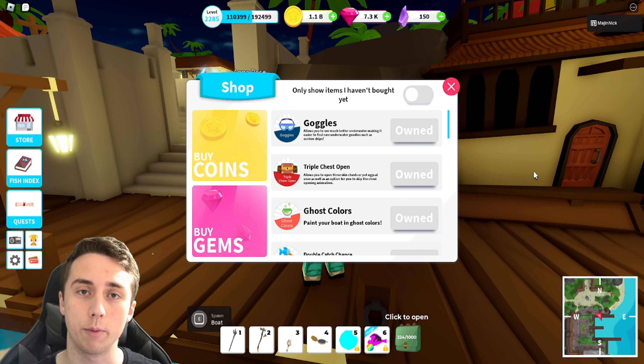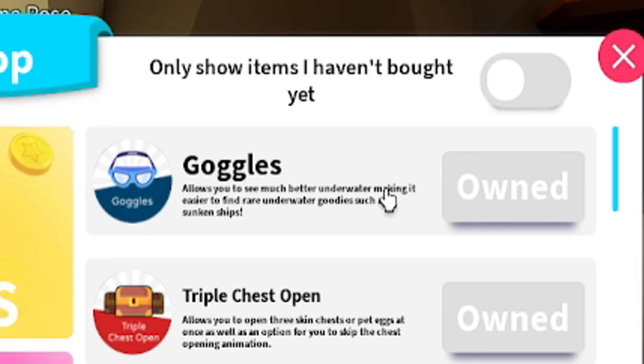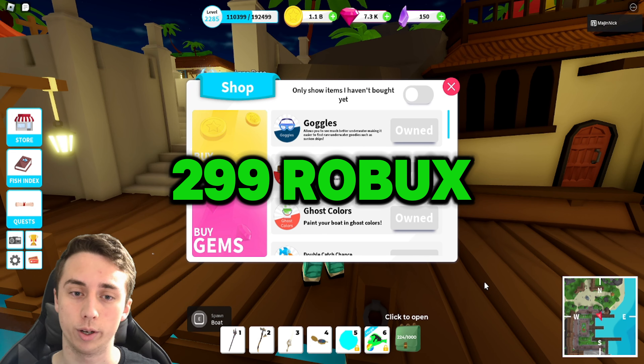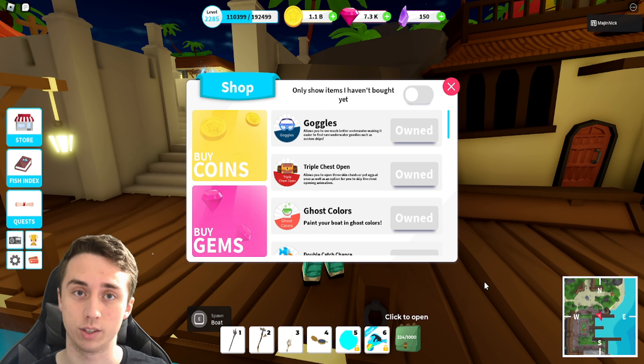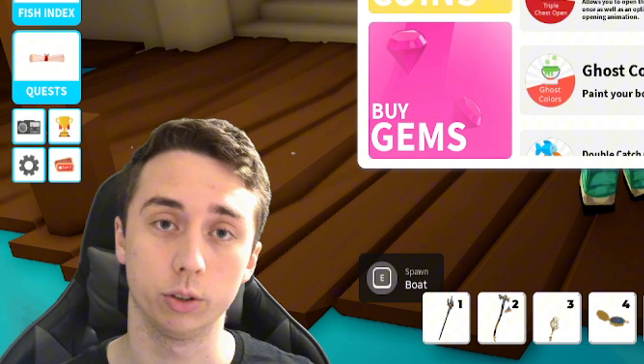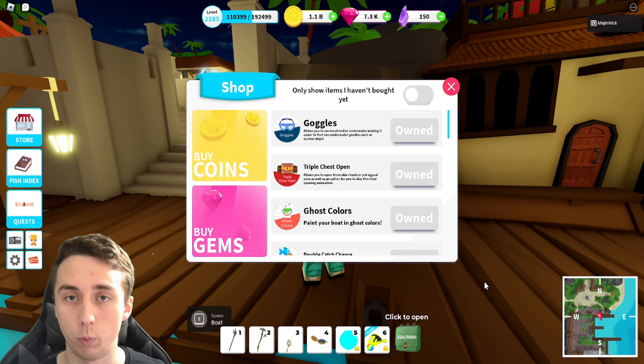If you're having a hard time finding these Sunken Ships because when you go underwater it is quite dark, you're going to want to get the Goggles Game Pass. It does cost 299 Robux, which is kind of a lot for just a simple Game Pass, but if you're able to get it go for it because it'll make finding Sunken Ships literally way easier. But if you can't get it, that's completely fine — it is a quality of life Game Pass that will help you out.